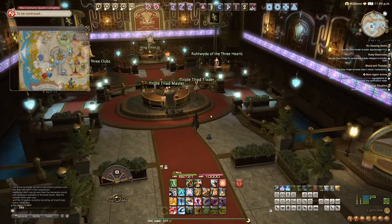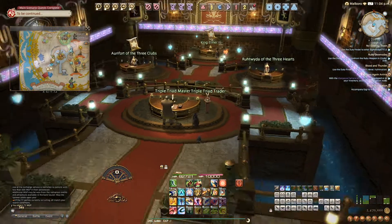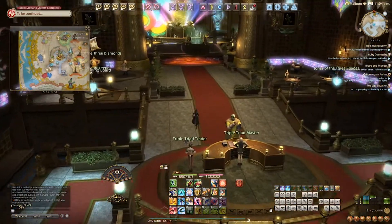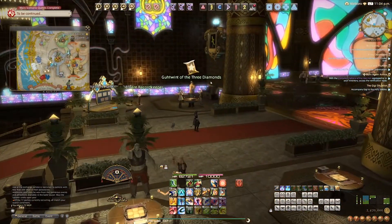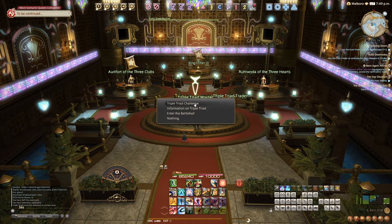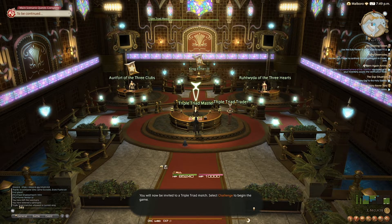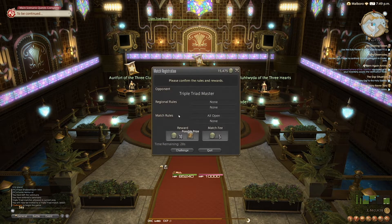There's also Triple Triad, which is the card game inside Final Fantasy XIV. It is based on a prior Final Fantasy game's card game. While you can get cards all throughout the world, you can also get them from playing the Triple Triad game, as well as buying them at the Gold Saucer and in various other places throughout Eorzea. This one will definitely require going more in-depth in its own video. However, if you'd like to, you can try out a few basic matches inside the Gold Saucer right at the main counter for Triple Triad.